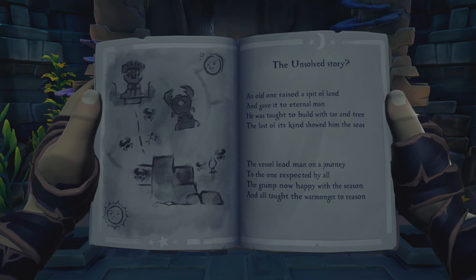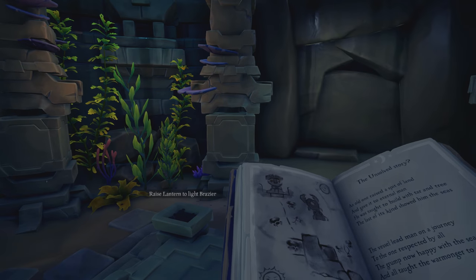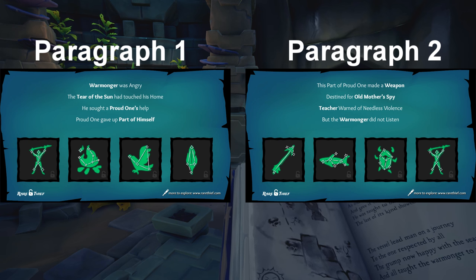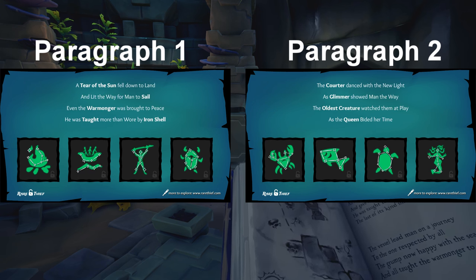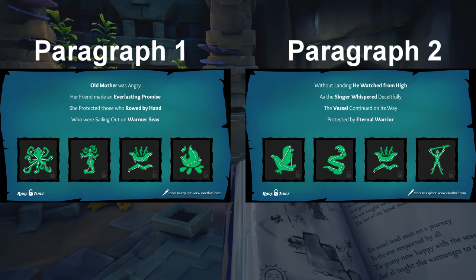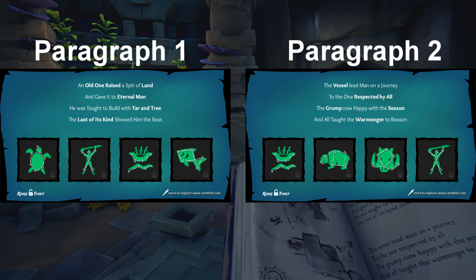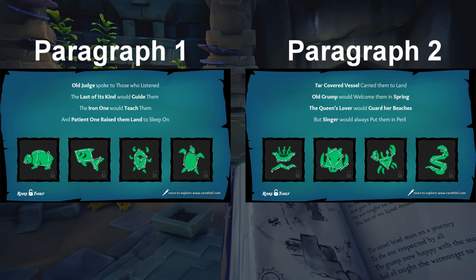You should have two paragraphs, and each line of the paragraph represents a different icon which you need to input on the pillars. There are quite a lot of them — each line refers to a specific icon. It's very simple. Don't start the vault puzzle until you've got it memorized, and then you should be good to go.